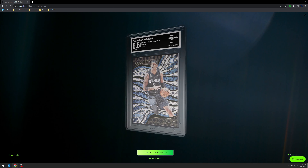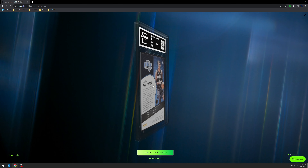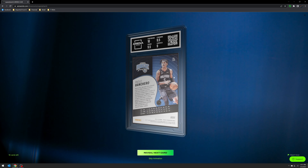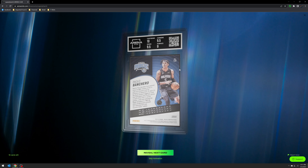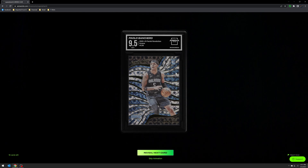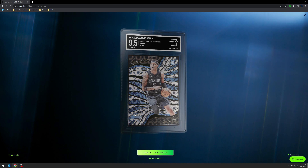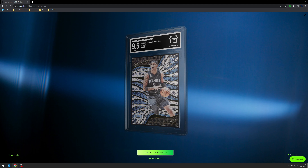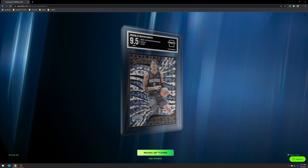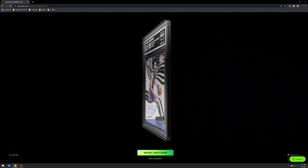Here's another Paulo — this is the Groove, non-numbered. The surface — and I think I mentioned this in my other grading submission videos — it's especially hard with Revolution to determine what's a surface issue versus part of the design for these parallels. But 9.5 again — I'll take that.